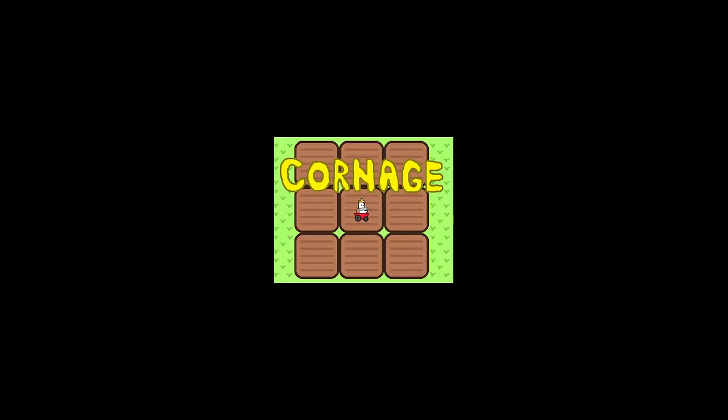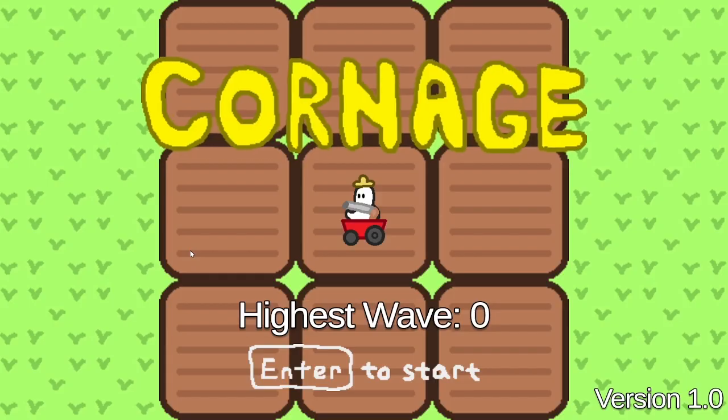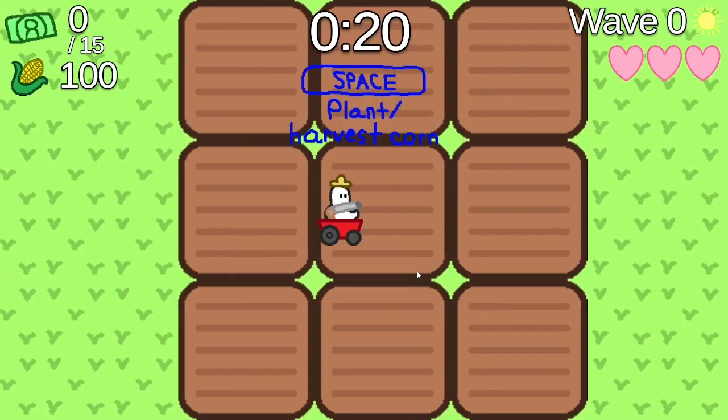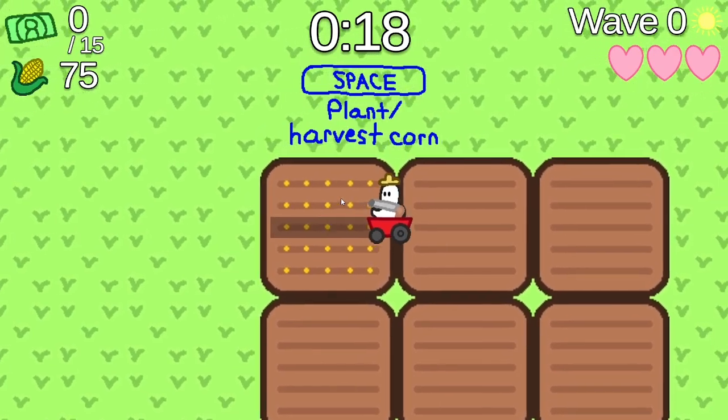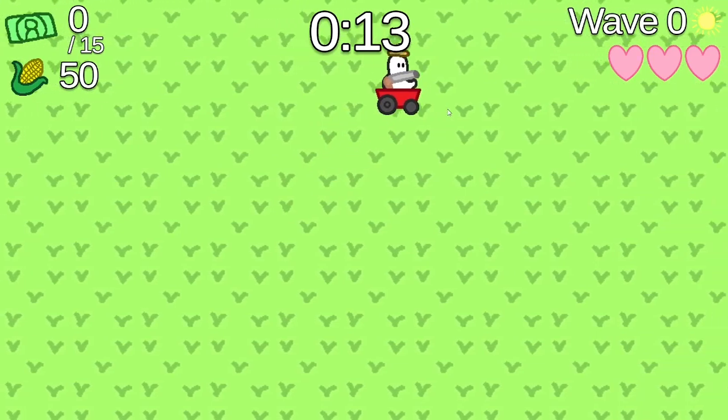Yep, you heard me right — Cornage. This game is made by the Power Player and their brother, Oblivion. The game is a farming simulator mixed with a shooter. That, by itself, is a cool idea, but it gets even better when you hear about how you play.